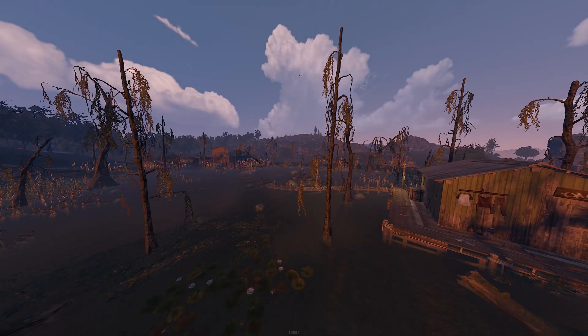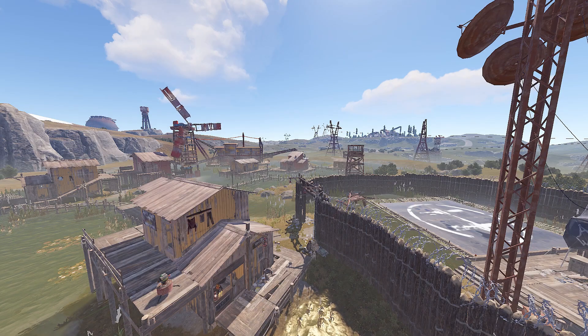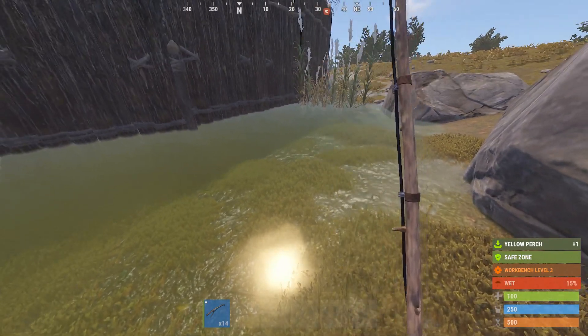At abandoned cabins, there are small sulfur nodes that you can pick up, making it a good place to get sulfur. At bandit camp, did you know that you can actually fish in the water there? This can be a pretty good way to farm up some scrap.